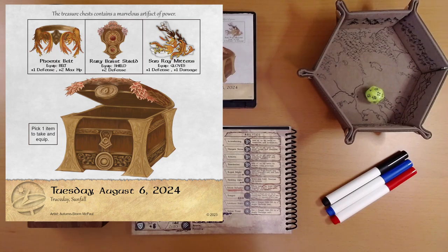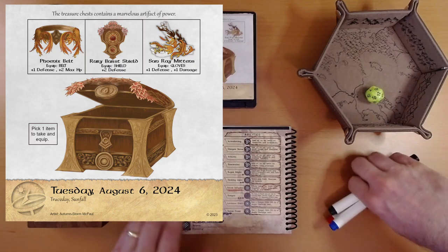They all add defense — the shield more so — the belt adds maximum health, and the mittens add damage. Let's see what Ivy slots we have open.